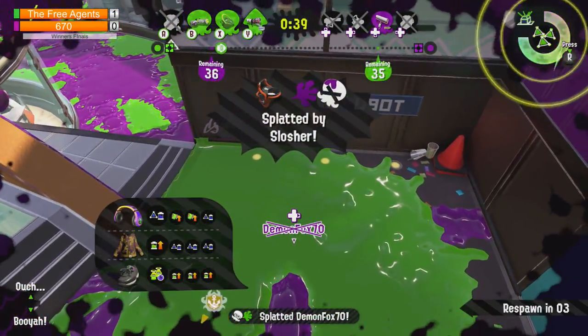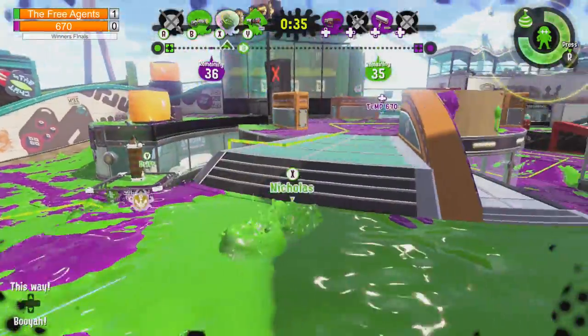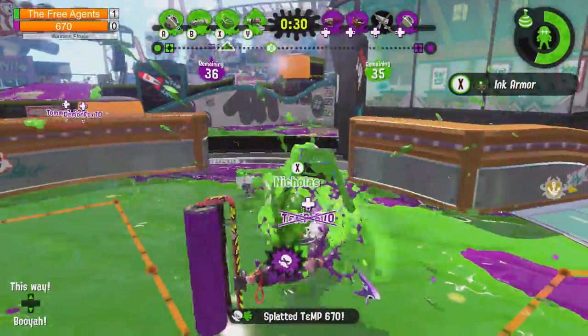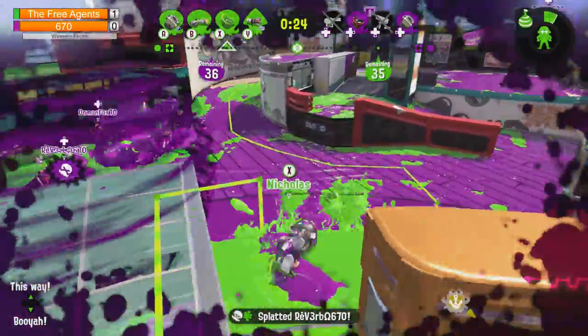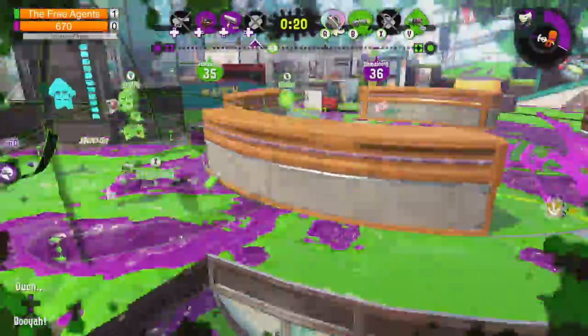Three downs! Richie - absolute clutch performance. Richie carrying right there. And Temp is taking down Nicholas - nice. He gets a pick. And Reverb is taken down. Nice two down by Nicholas, but Tommy Z takes him down. But Tommy Z is taken out equally.